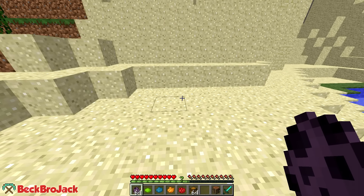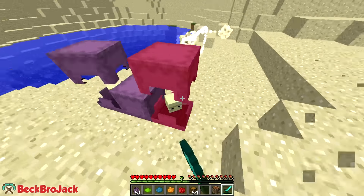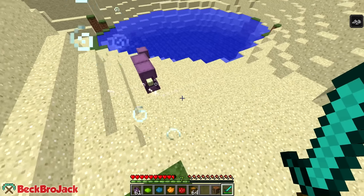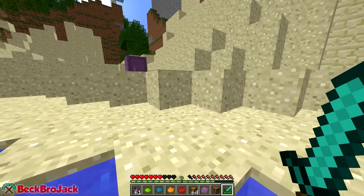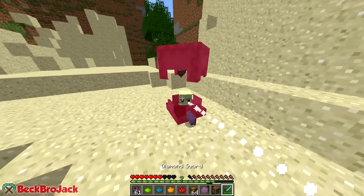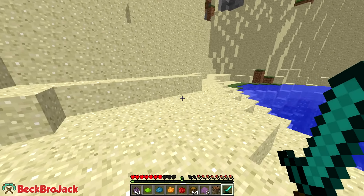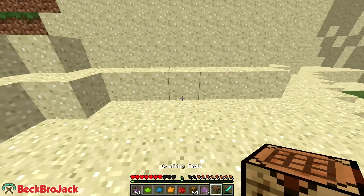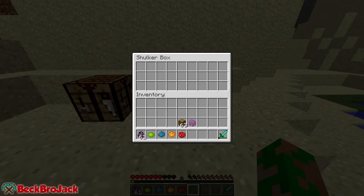Coming in at number four is the shulker box. You're going to need to kill a lot of shulkers. I have not fought these things yet because I have not even played Minecraft 1.10. The levitation effect is no joke — okay, there we go. Every time you kill a shulker they should give you at least one shulker shell, which you'll use in a crafting table to get a shulker box.